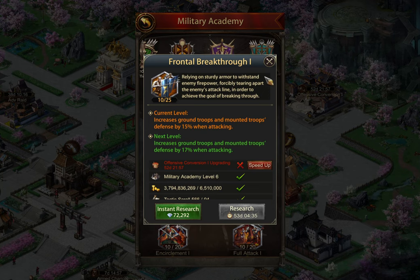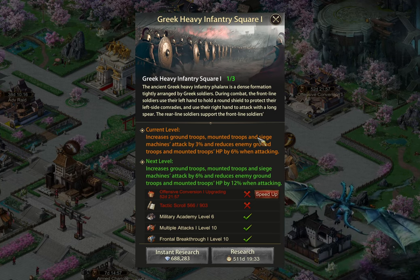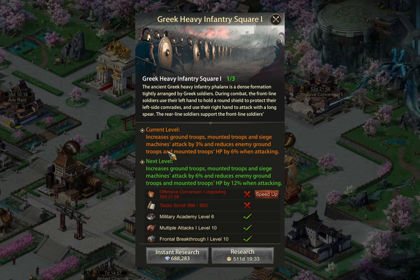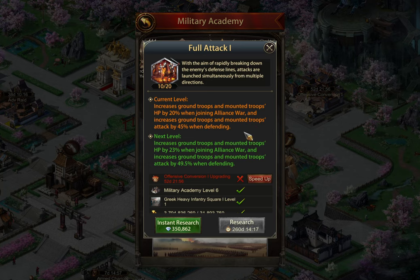Where you get a huge benefit is these big research items, which used to only affect two troop types but now affect three — ground troop, mount troop, and siege machine attack by 3%, and reduces two types. In this case, enemy ground troop and mount troop HP by 6%, which is huge. Getting into the similar ones to those from before in rally and defending — you're targeting two troop types for joining rallies and two troop types for defending. These are amazing buffs.